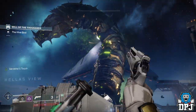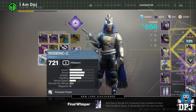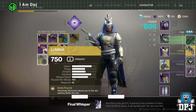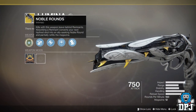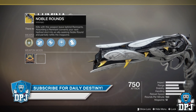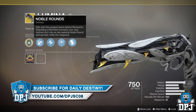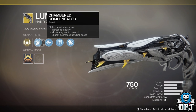Once everyone in your team has shot their 11 crystals, go ahead and kill Xol. In doing this you are rewarded the Lumina exotic hand cannon, which I'm actually really enjoying. The weapon feels great and snappy. I'm yet to use it in PVP to test it out, but I may bring you another video on that, so stay tuned. But yes, this is how you get the Lumina hand cannon — I hope this guide helps.